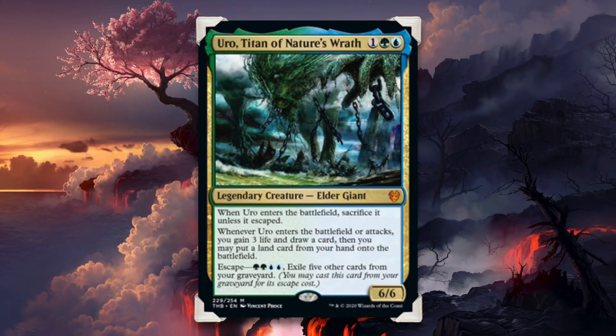Enter the card Uro, Titan of Nature's Wrath. For one, a green and a blue, it is a 6/6 legendary creature, Elder Giant. When Uro enters the battlefield, sacrifice it unless it escaped. Whenever Uro enters the battlefield or attacks, you gain three life, draw a card, then you may put a land card from your hand onto the battlefield. It has escape of green-green, blue-blue, which states exile five other cards from your graveyard, and you may cast this card from your graveyard for its escape cost.